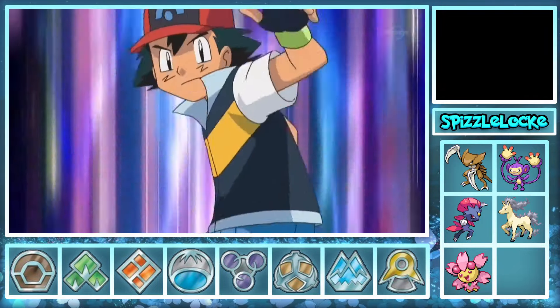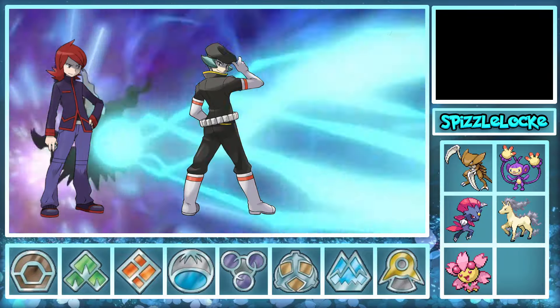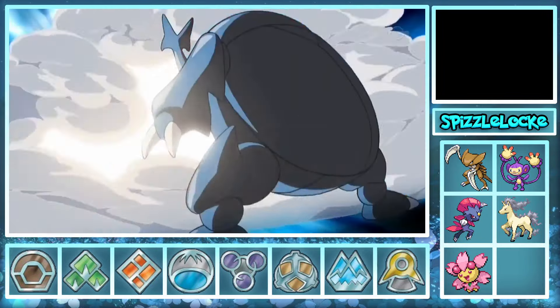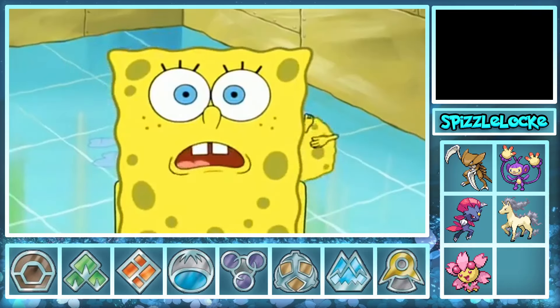Hera had carried us all four games she had been with us, handling most trainers, evil bad guys, and sweeping more gym leaders than I can remember. She single-handedly took down Cynthia once. And now we had to figure out a way to win without her.